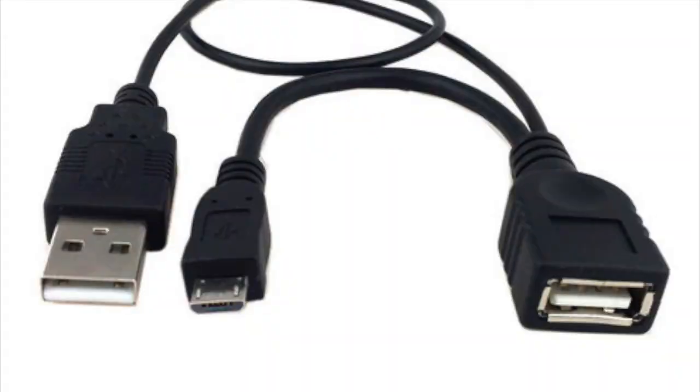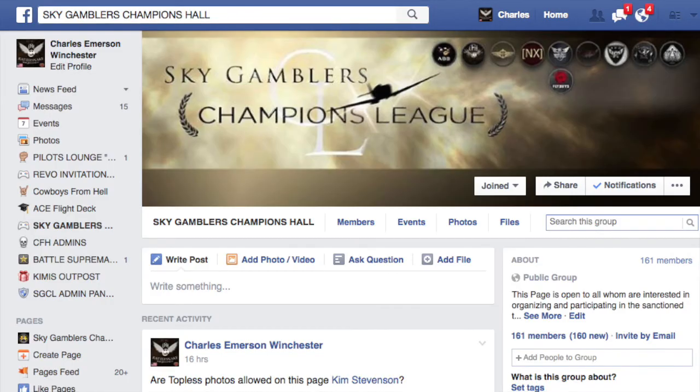The last thing you guys are going to need to make this all work is what's called an OTG cable. We strongly suggest that you get one that has a charging port on it, because your device is going to want to give its charge to the control pad. To avoid that, be sure to pick one up that has a charging port.